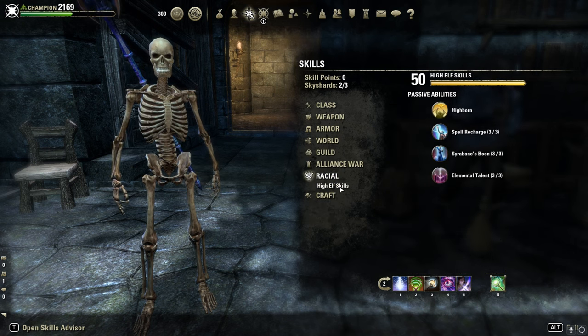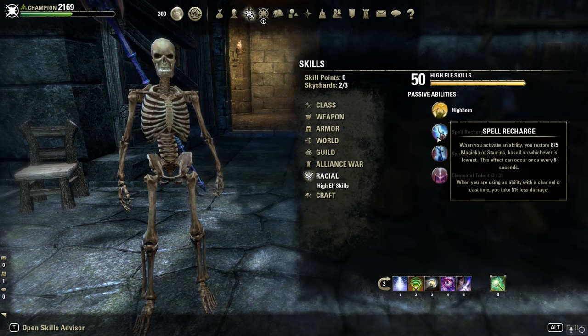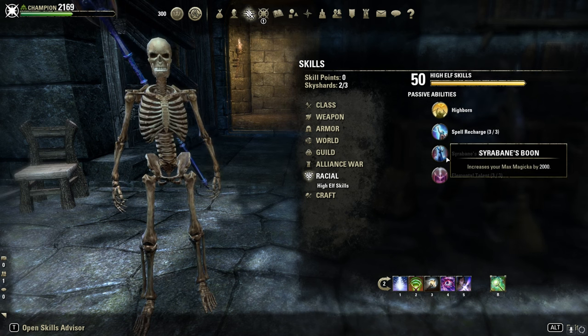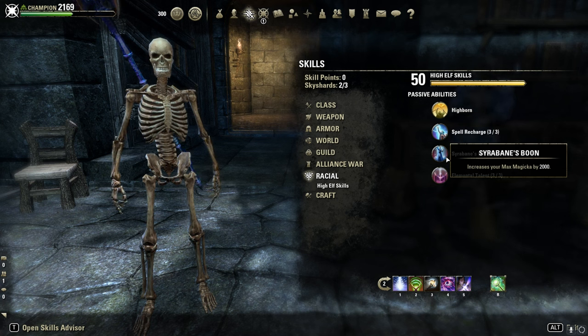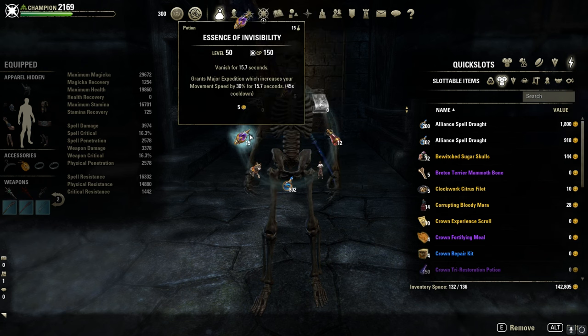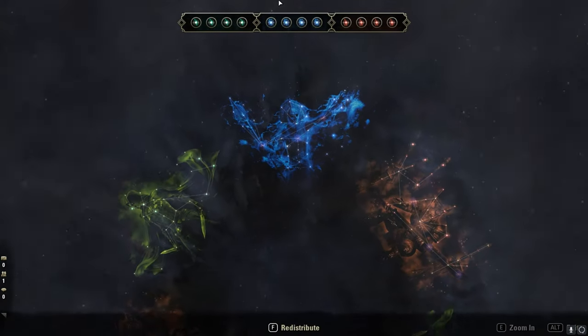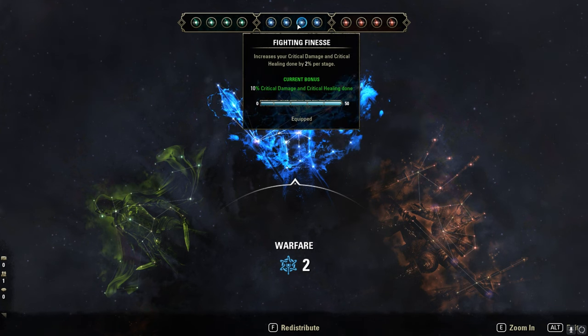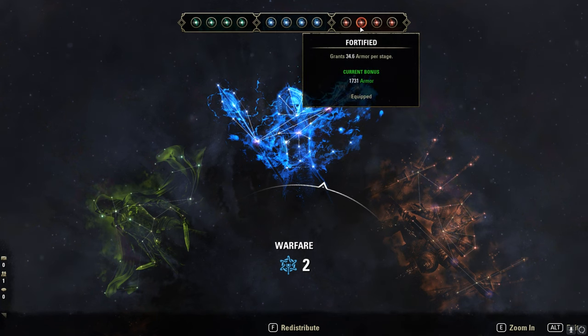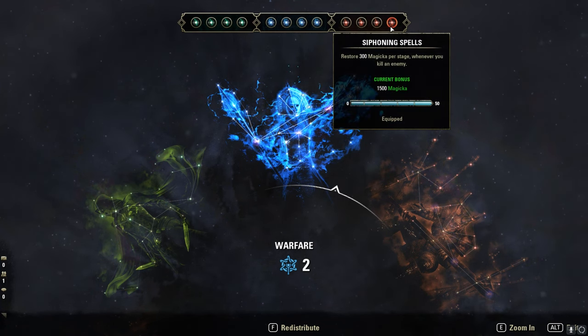Race — I'm a High Elf, not the best choice. I would say Khajiit is the best one here with 12% more Crit Damage, and High Elf is probably the second best choice. Potions, like I said before, the Invisibility Potions with Major Prophecy. You can also use one with Major Expedition, but then you have to slot Inner Light on the Front Bar. CP: Steady Aim, Mastered Arms, Fighting Finesse and Backstabber. Red: Rejuvenation, Fortified, Boundless Vitality and Siphoning Spells for extra Magicka Regen.